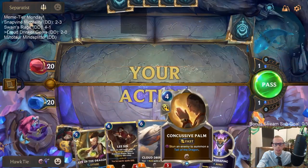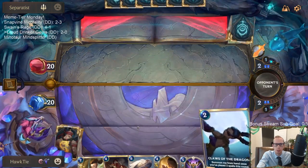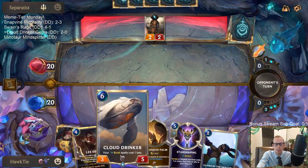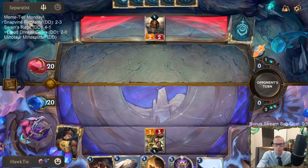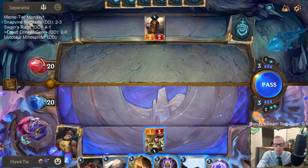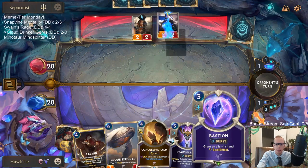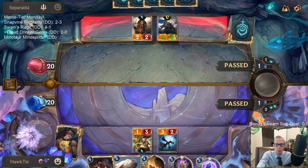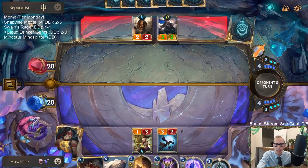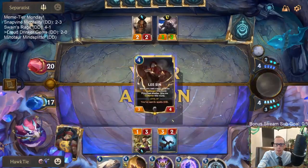Looking for more cheap spells to help Lee Sin. I was thinking I could attack with Eye of the Dragon and if they block, go Bastion. But it's probably not even worth it — I'm just going to cast Claws of the Dragon. I normally don't cast that card, but we're going to waste the two mana anyway, so if it's going to go away you might as well just play it.